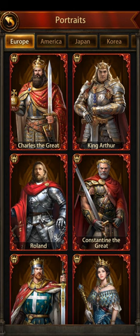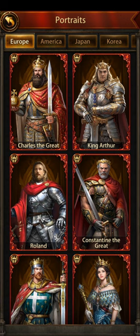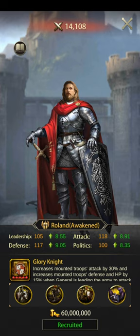If we go to portraits down here, it will show us all the available generals. You can click on each one and see what their buffs are. Let's say I go to Europe, the first one — let's say I want to see what Roland looks like — I can just click on him.